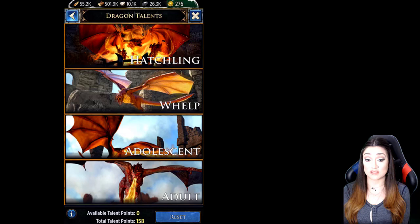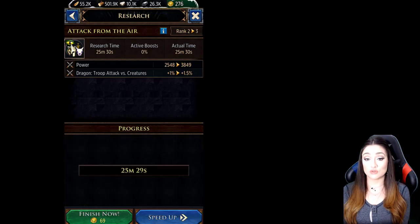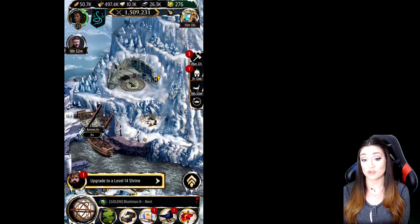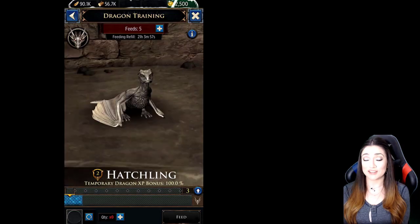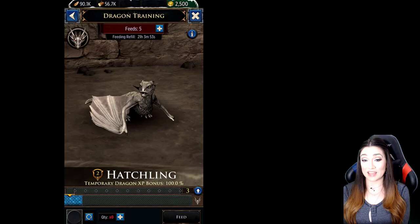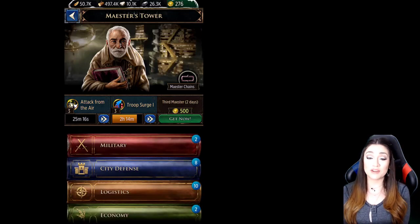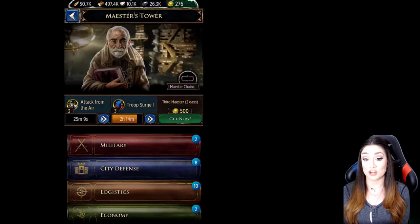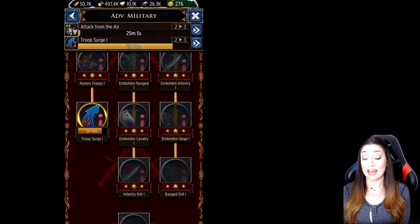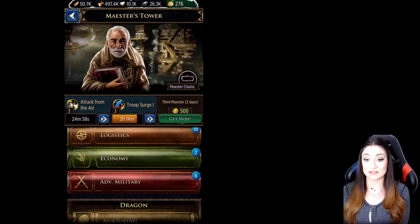The buffs your dragon provides depend on whether you have an adult dragon, a whelp, etc. In my true nerd fashion, I actually videotaped my little hatchling — he starts as an egg, then becomes a hatchling, and then I got him to a whelp, which is where I am now. I also wanted to mention the Maester's Tower, where you do all your research — a really nice touch since maesters are kind of the intellectuals of the Game of Thrones universe. There is literally dragon research you can unlock so your dragon can attack creatures or help with gathering.